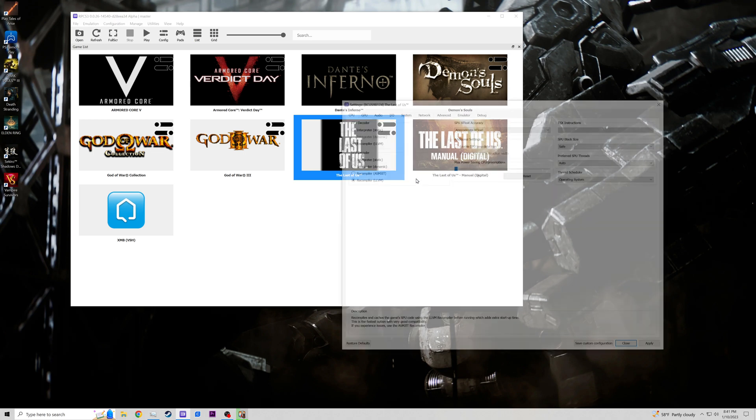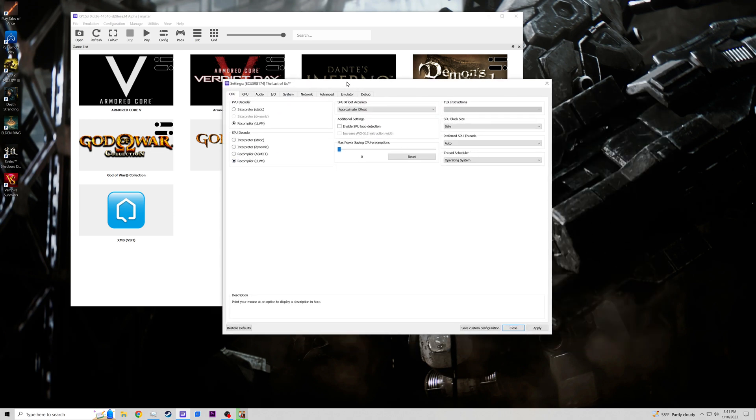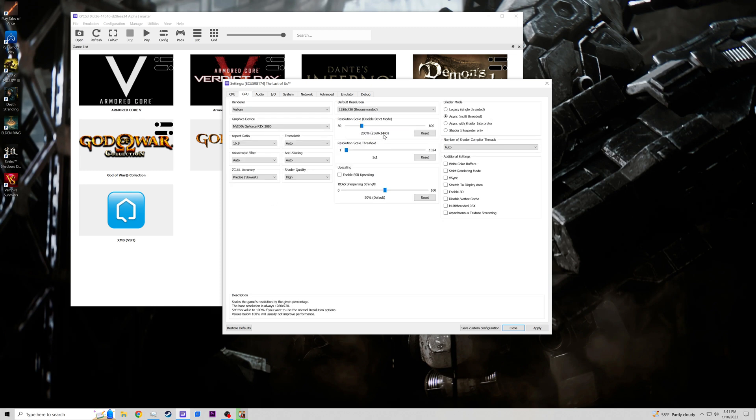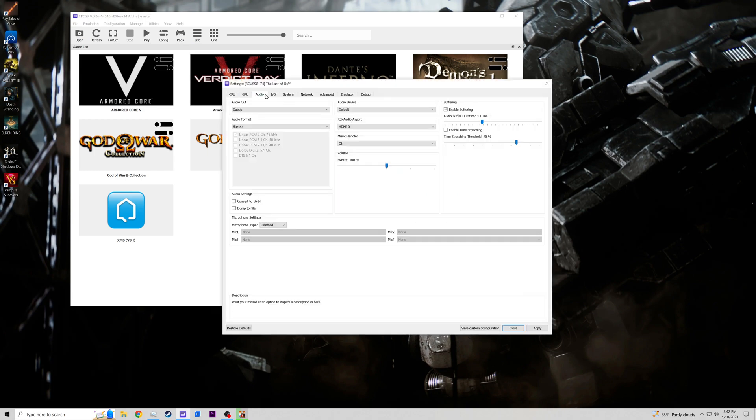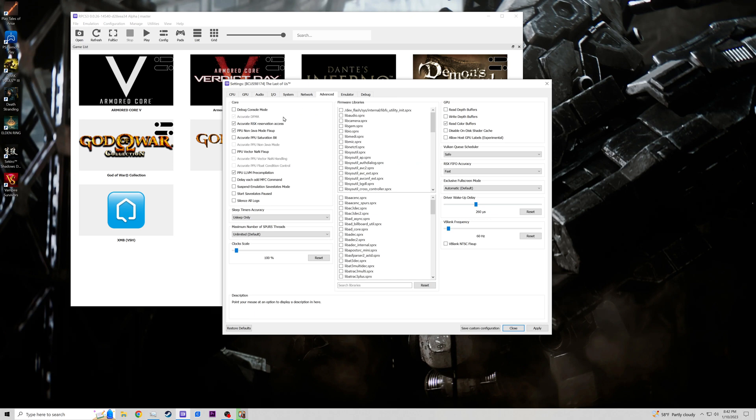We're looking at the configuration menu — these are the settings I'm using under the CPU section. For GPU I'm using 1440p, but I could use 4K. Actually, let's bump it up to 4K. Let's see how it's going to look — basically a sneak peek for the new game coming up pretty soon. Let's apply those and go back. Under advanced we got a few things.